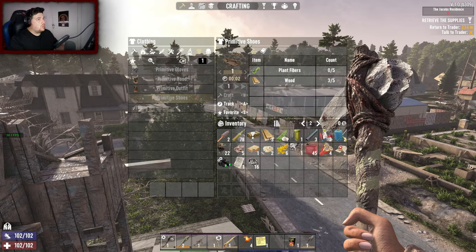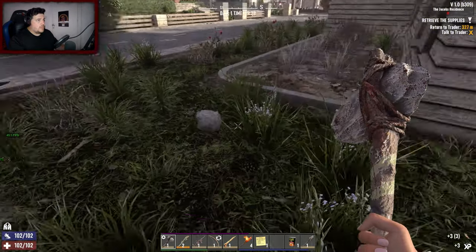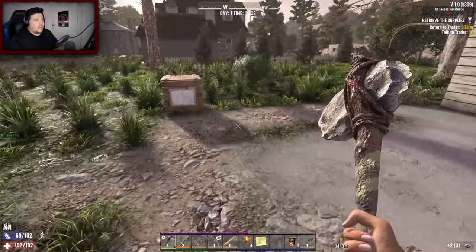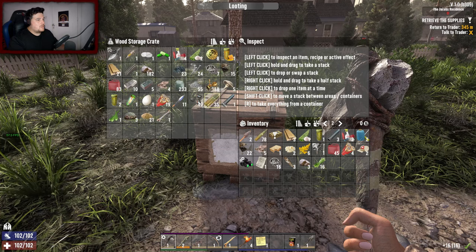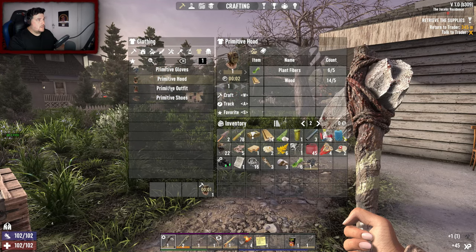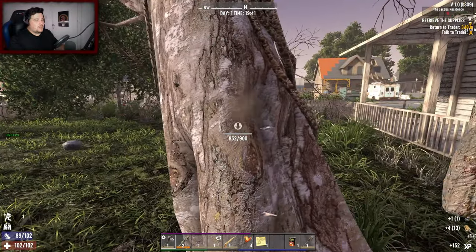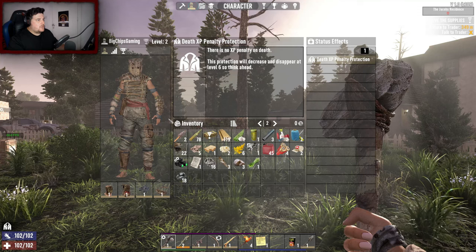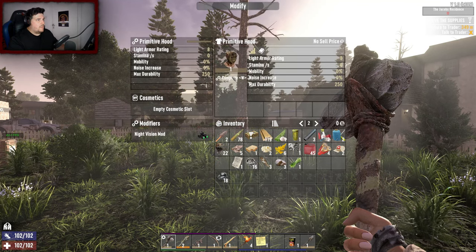Oh, primitive shoes - wood and plant fibers, that might be something we could have a think about. I do need to get my wood and plant fibers. I have a habit of collecting stone whenever I see it especially early game. So we've got gloves, hood, and primitive shoes - we had the perfect amount of materials. Let's chop this tree down. After chopping that tree down, let's wear everything! Oh my god that's funny wearing the NVGs.